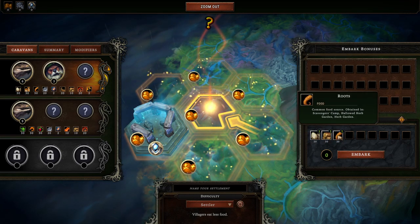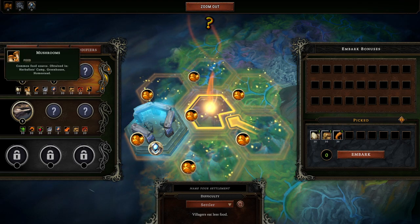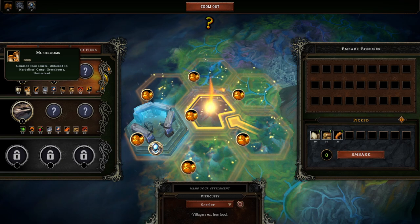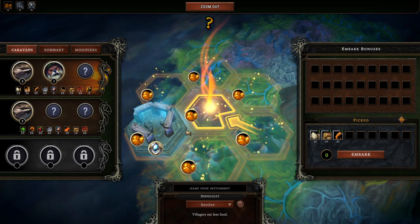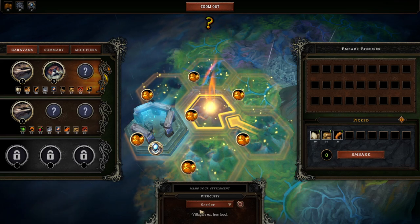At the start of the run, you can pick a caravan. Your caravan will determine your starting goods and your starting population. I can either take six lizards, three beavers, or nine lizards. I'll pick the beavers — I'm a big beaver fan. Then you have embark points, which you get to use to spend to buy starting goods. We're going to start with 20 eggs, 30 wood, and 20 roots. This is a game with a lot of resources, and you just kind of have to generally grasp what they are — the game does a good job.